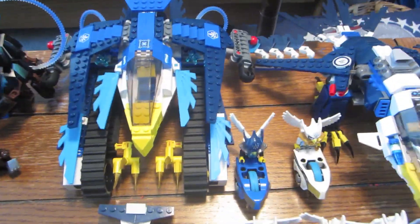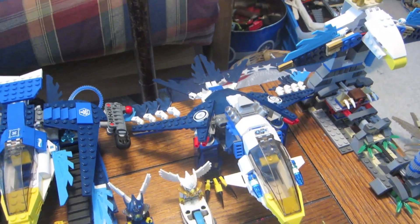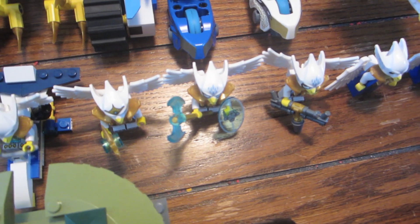Over here I have the eagles and there's the eagle's castle. There is the Aeris Eagle Interceptor and here's Aquila's Ultra Striker. Here are all my eagle minifigures. I used a galaxy squad shield on that guy because it looks good with his axe.